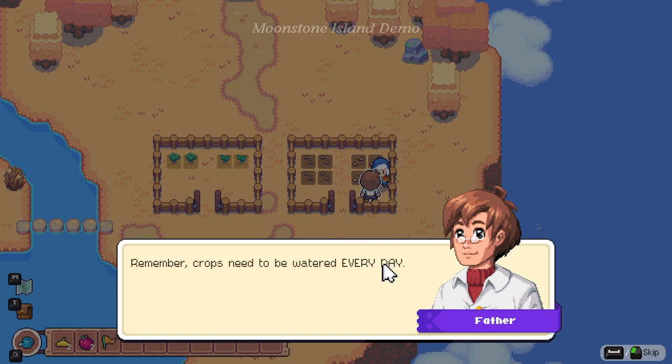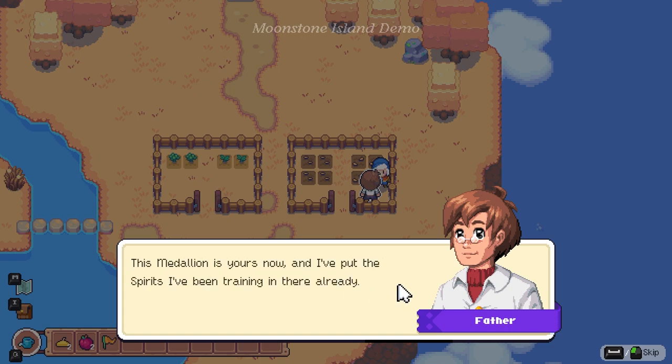Lesson three: growing plants. Crops need to be watered every day — if not they'll wither and die. Of course you can always hope for a rainy day to do the job for you. I've been raising three spirits in secret. They'll be strong enough to keep you safe. This is your mother's medallion — it's a portal to a pocket dimension where spirits can reside. This medallion is yours now and I put the spirits I've been training in there already.